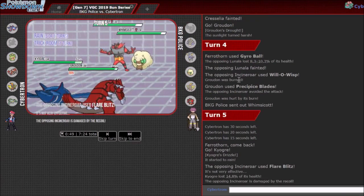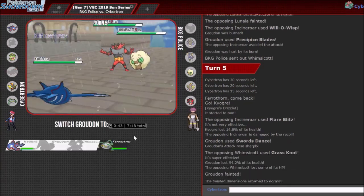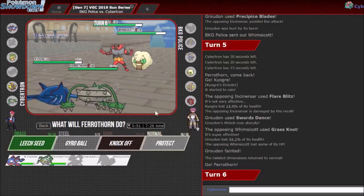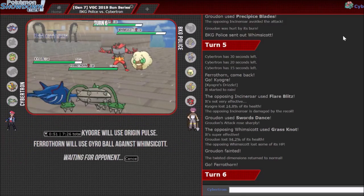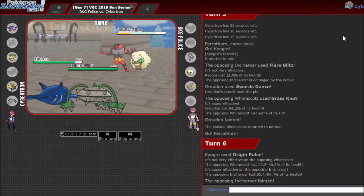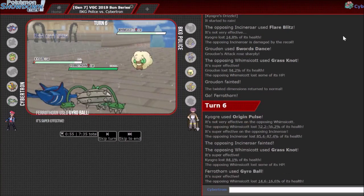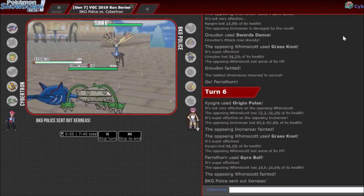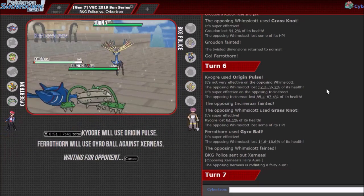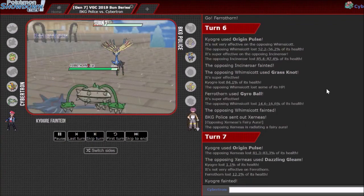Whimsicott should probably Protect here. If you Flare Blitz me though, I'm still in a lot of trouble. The miss is annoying — it would have been in KO range otherwise. You should probably Protect Whimsicott. Flare Blitz Ferrothorn. I'm gonna switch out and Swords Dance just so I can pressure Incineroar with a knockout next turn. He actually ended up not Protecting Whimsicott, so he might just Grass Knot Groudon. Yeah, I really thought you should Protect there, but nice call not to.